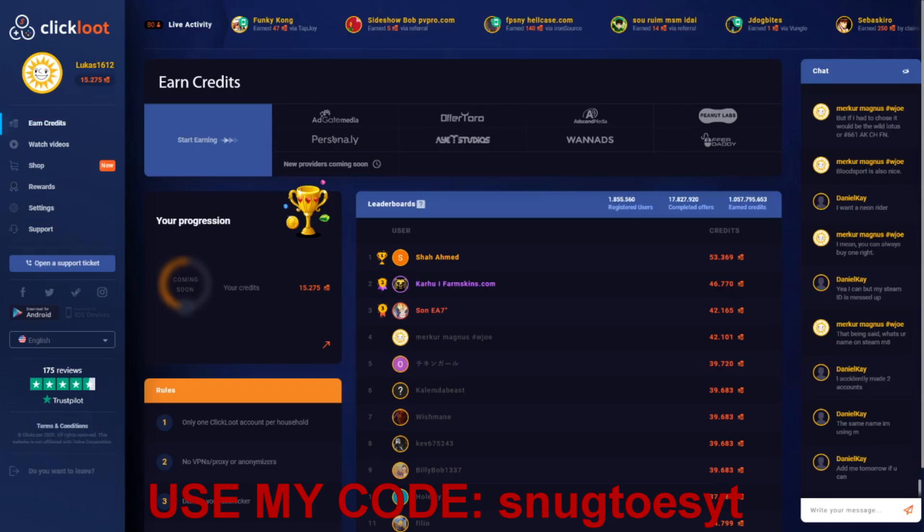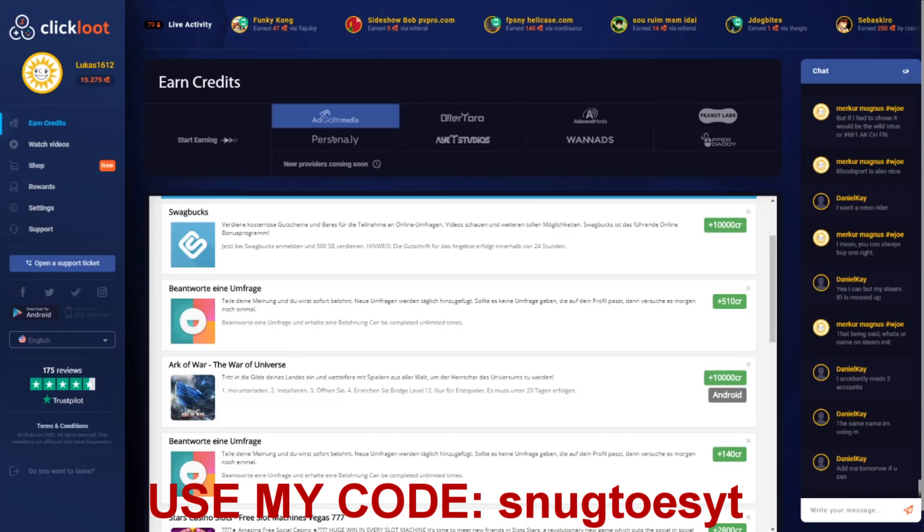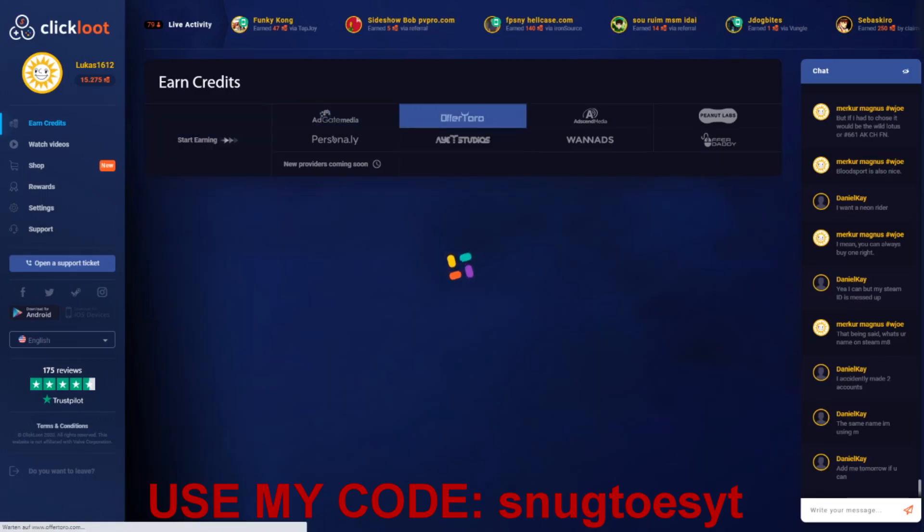So today I want you guys to take a look at ClickLoot. If you guys have not noticed it or heard of this page, it is a service where you can earn credits through various offer providers — Gate Media, Offerwall, Peanut Labs, Offer Daddy, OneAds, iStudios, and others. The offers are pretty wide-ranging.